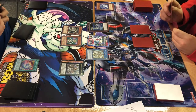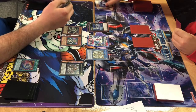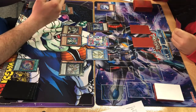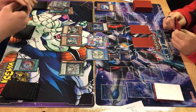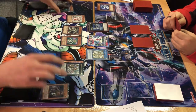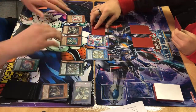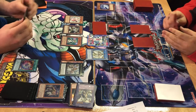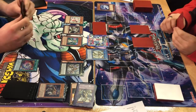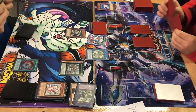He looks through his graveyard to make sure he's got everything right. He banishes 7 to special summon Snow and switches his Corbatch face down. He makes a Link 2 into Proxy Dragon.